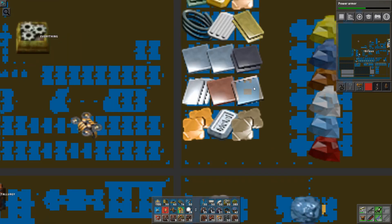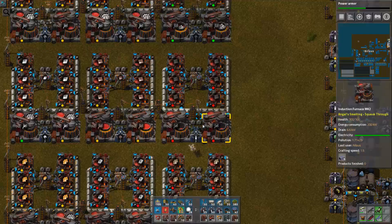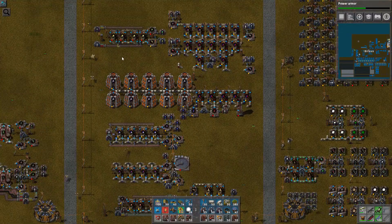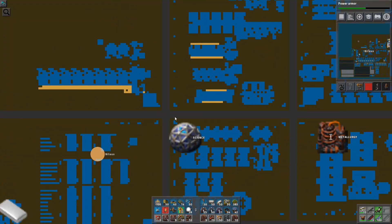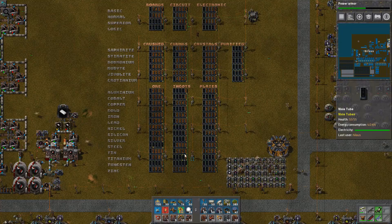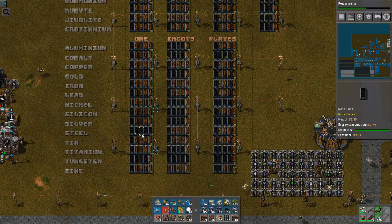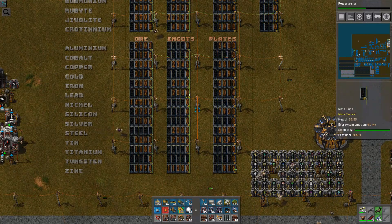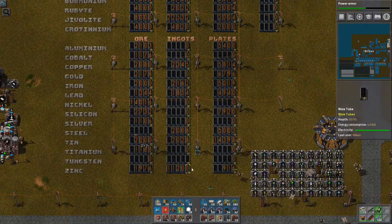So we are just having a problem using materials fast enough. And that is right now constrained by glass because glass controls our power production, and everything else is just completely capped out. So nothing much is producing. We now have all of the ore with the exception of steel and tungsten. Then I'm going to cap it out at the ingots level and at the plates level so that we are sure that we have all this.